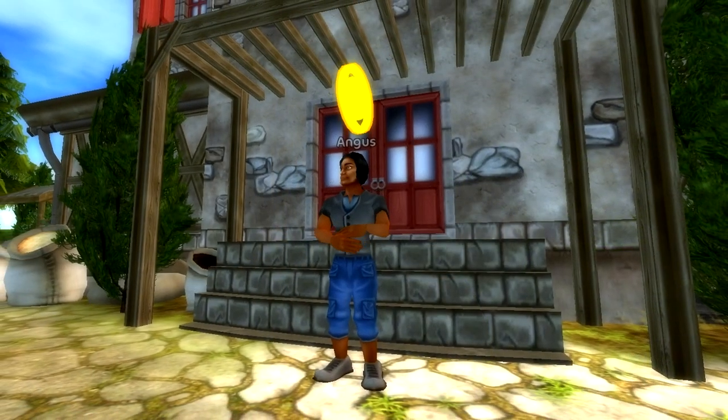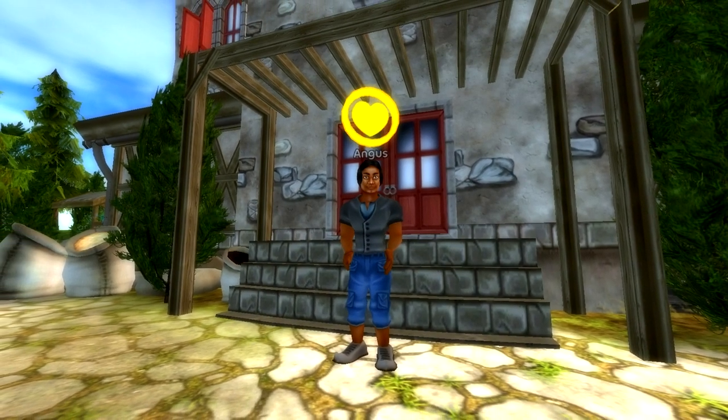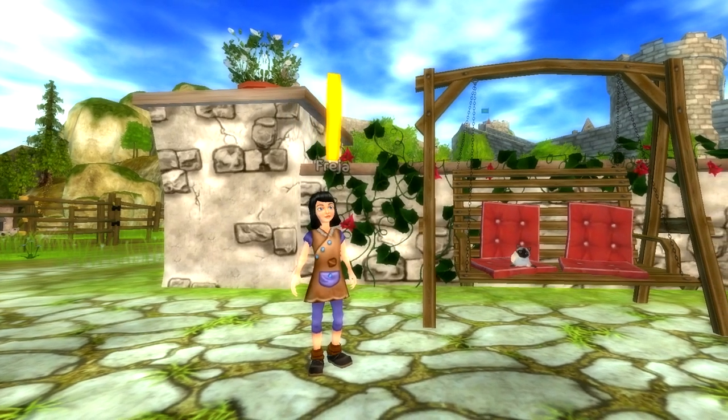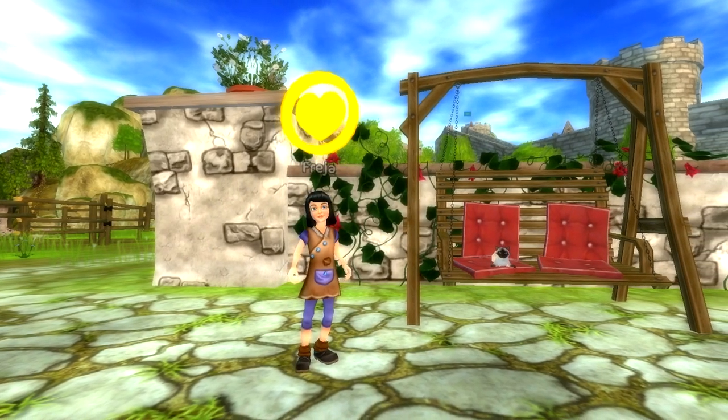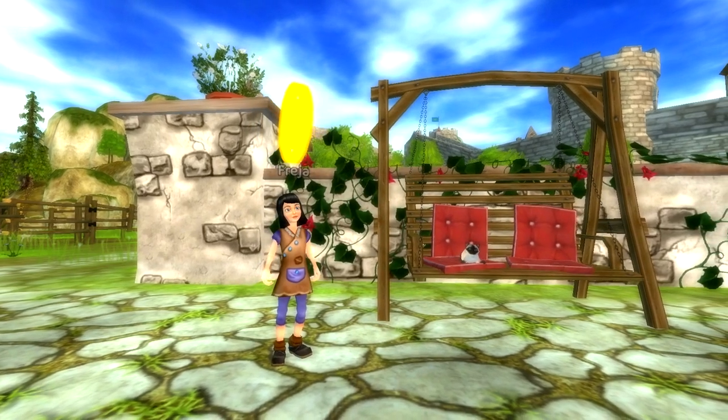If a character has a quest for you that needs a higher reputation level than you currently have, it'll be represented by a heart inside a circle above the character's head. As soon as you've reached the right reputation level you'll be able to start the quest, but you might need to work on those daily quests for more than just a couple of days to increase that reputation.